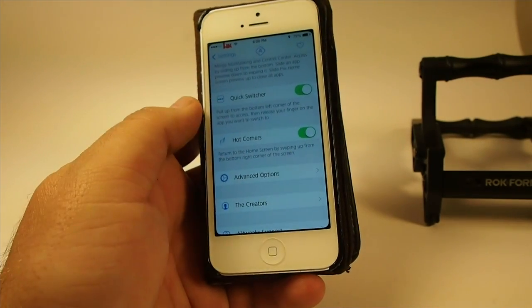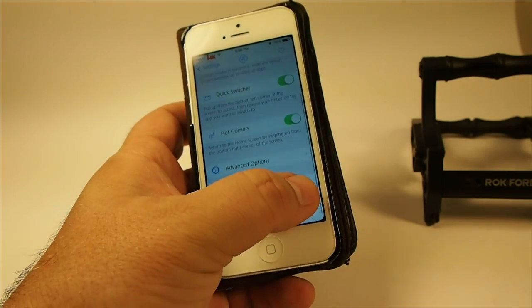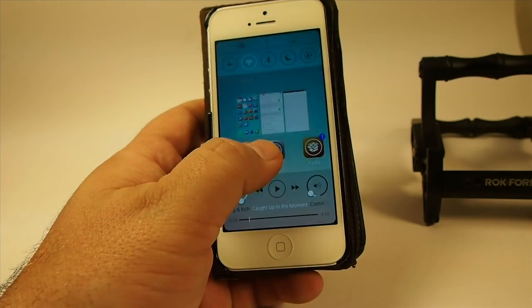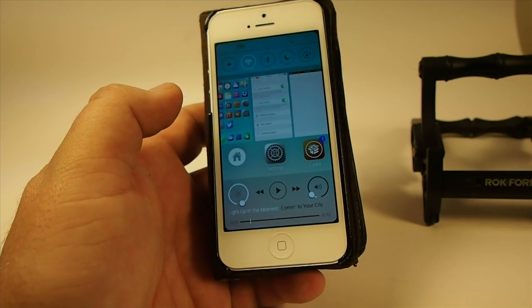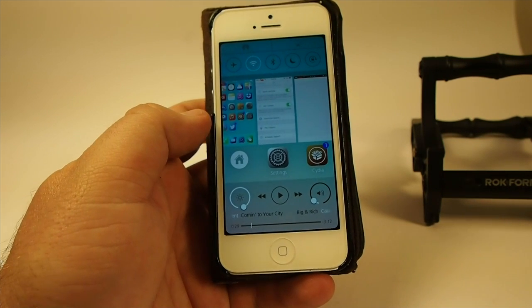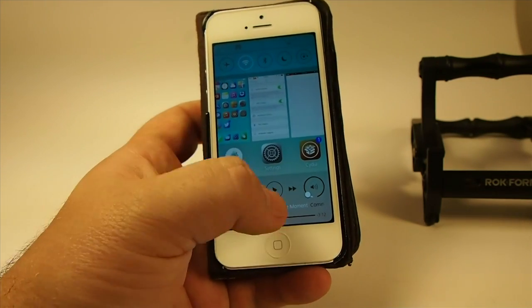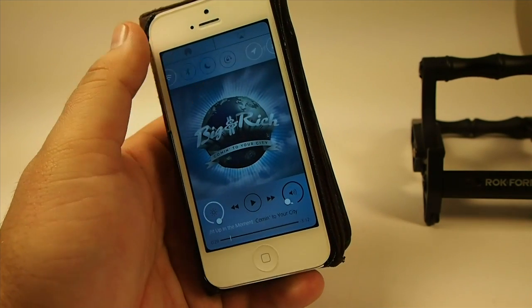If we're in settings and we want to go back, or if we're anywhere and we want to go back to the home page, all we have to do is swipe up on the right side and it'll take us right back. In the middle, if we swipe up, it invokes OXO — so you don't have to have Activator or anything like that. Also, when you are playing music, you see you get the scroll down at the bottom. If you tap that music down there, you get the album art to pop up.